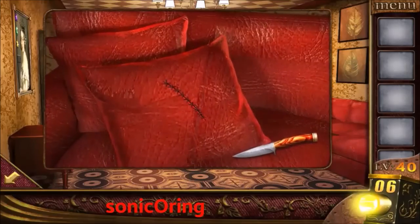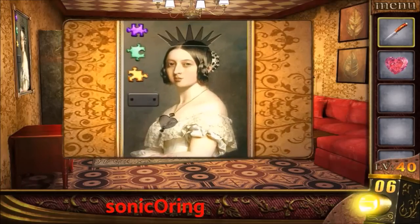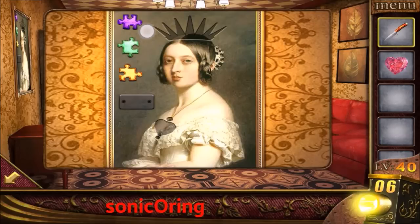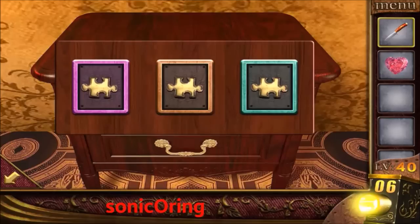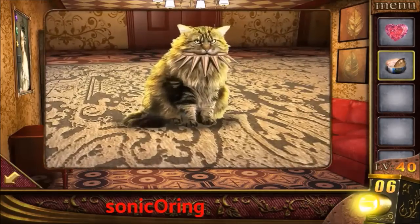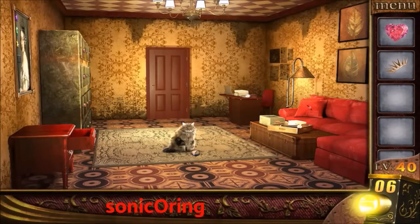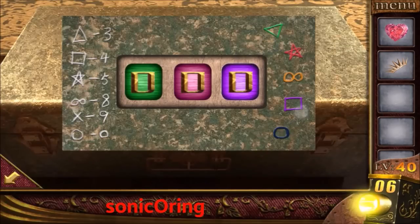Level 40: tap on the right chair and get a knife. Use it to open the pillow for the red jewel. Tap on the left picture — memorize the color and jigsaw pattern. Use it to open the left box: the first one is minus — already correct — L-shape, T-shape. Get the food can, use it with the knife to open it, and give it to the cat for the head piece. Now look on the right — use this color and match it with the shape to get the codes: triangle is 3, star is 5, and purple square is 4.